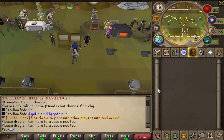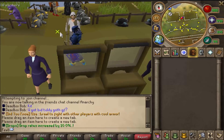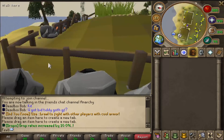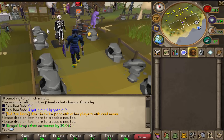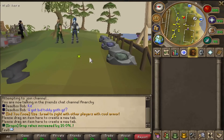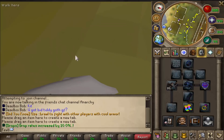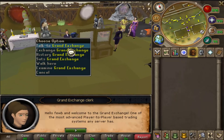You guys probably already saw the title — the best feature of this RSPS is something no server has. Look at this: they have a first-person point of view. It is ridiculous. I have never seen something like this in my life. This is so cool. All you gotta do is hold shift and scroll your mouse wheel, and there you go. I'm pretty sure bossing on here is going to be absolutely nuts, and I'm actually going to try it out.